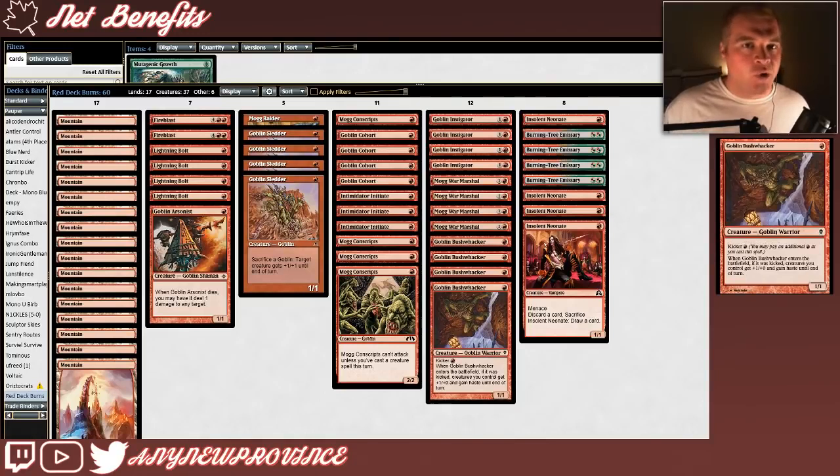Once we've gone wide with all of our token producers cast off the mana generated by early Burning Tree Emissary, we're hoping to hit Goblin Bushwhacker and swing for lethal super early. It costs one red for a 1/1 with Kicker — one red mana — meaning you may pay an additional one red mana as you cast this spell. When Goblin Bushwhacker enters the battlefield, if it was kicked, creatures you control get +1/+0 and gain haste until end of turn.